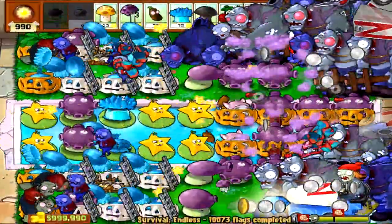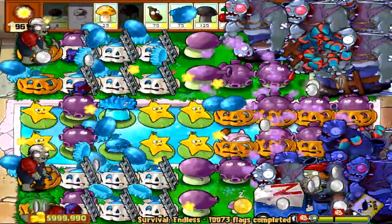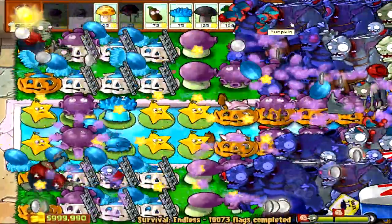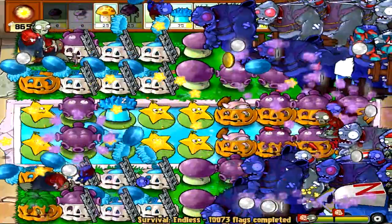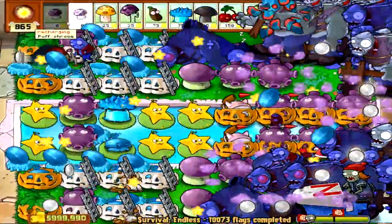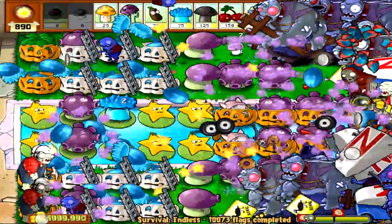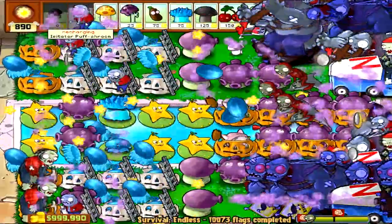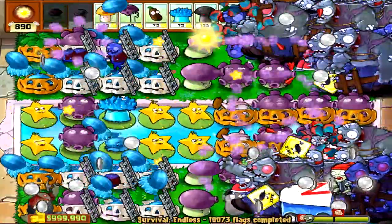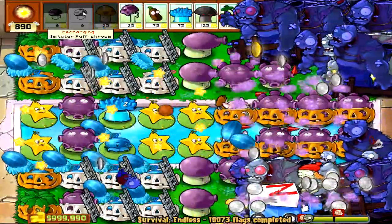The only things you need to spend your suns on are repairing your pumpkin shells, using ice shrooms whenever bungee zombies appear, and using your sun shrooms, scaredy shrooms, or flower pots occasionally to control those Giga Gigantubers. Bomb ambush zombies are completely shut off for this build. Don't be so greedy — use your instas more often. Don't be afraid to lose sun against Giga Gigantubers since you will gain a lot of sun back against most other waves.